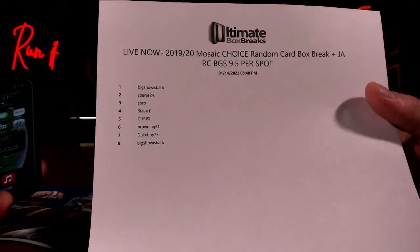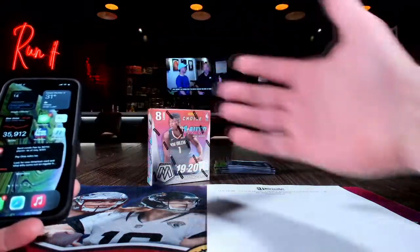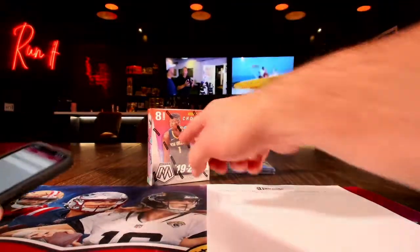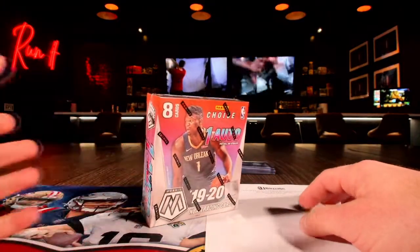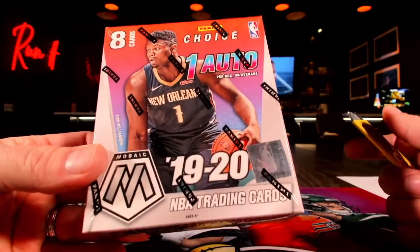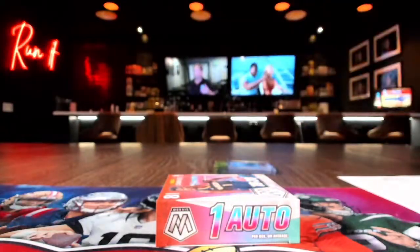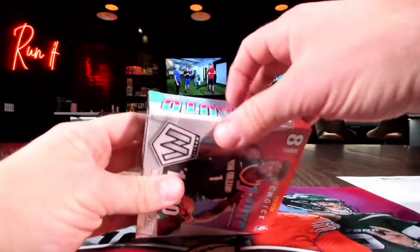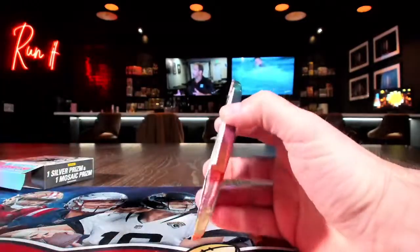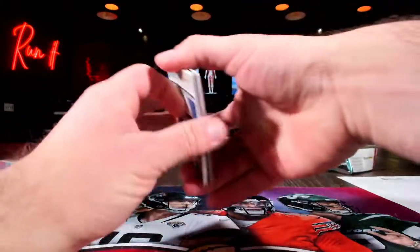Participants are: Big Show, S Bars, DBF, Chris L, Brownie 51, Duke Boy, and Big Show is back. No matter what, you're guaranteed one of these Ja Morant cards. We'll enter the Morant cards into random.org too. As I open the Mosaic Choice, Dakota is going to type in the card names. The Herbert is the classic low serial number game — classics football, kind of good.